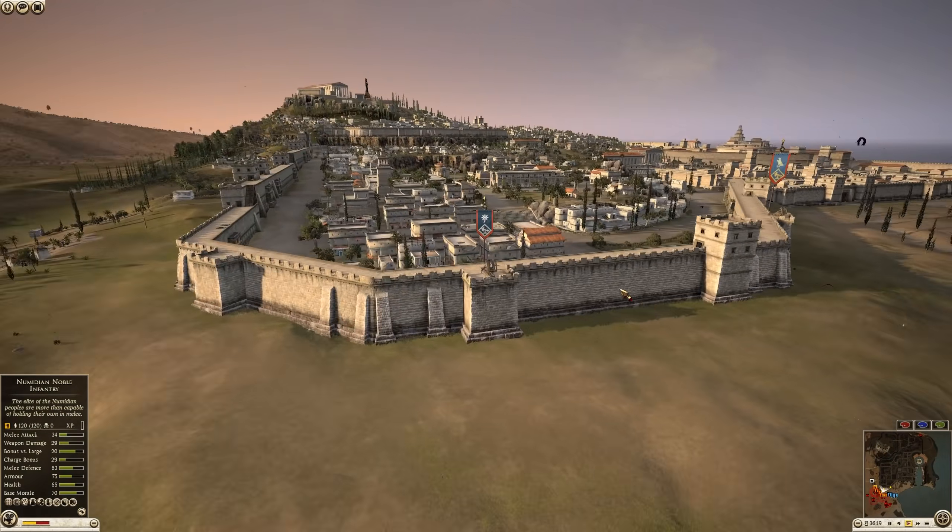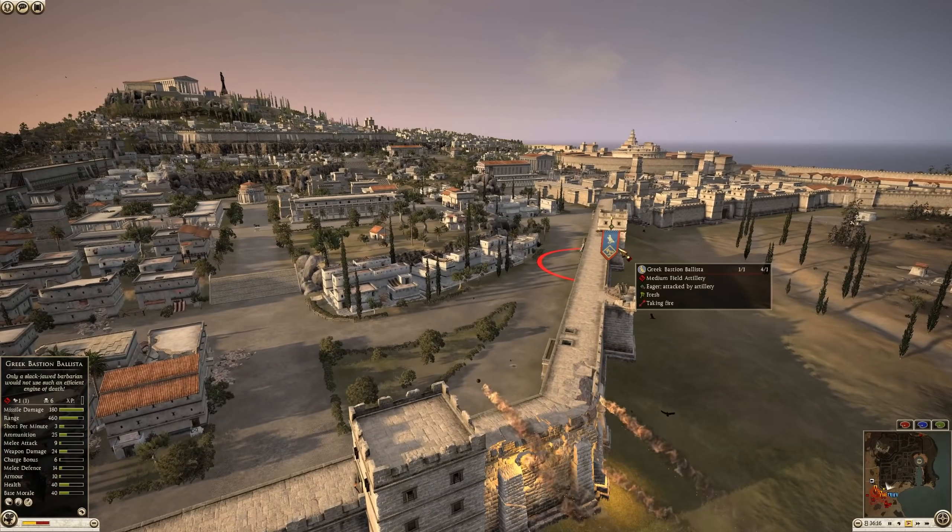Defending the great city of Carthage, we have Pontus and we have Egypt.